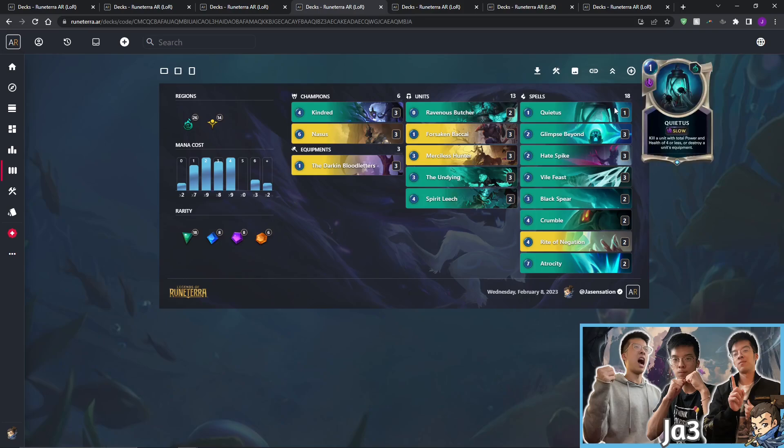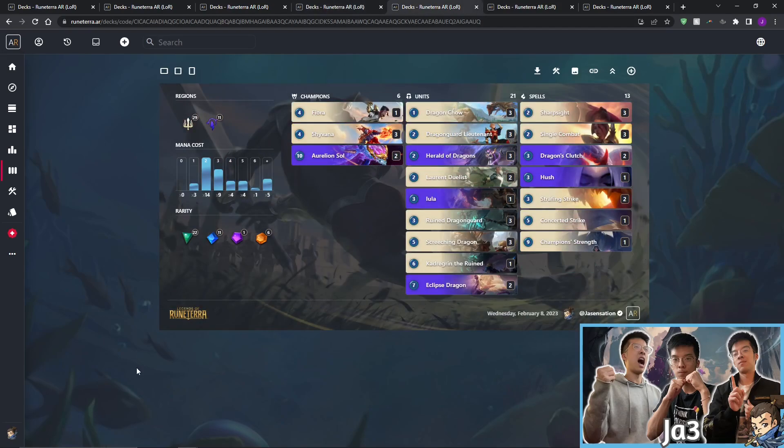Next up we have Dragons featuring the newly buffed Shyvana. Shyvana being able to level up in deck makes her a much more potent bomb to drop in the later game even if you don't draw her early, because you're generating that extra copy of Strafing Strike to combo with your already very big dragons. Cards like Screeching Dragon, Kadrigan, and Eclipse Dragon benefit greatly from that extra strike from a leveled Shyvana, applying a lot more pressure throughout the game.